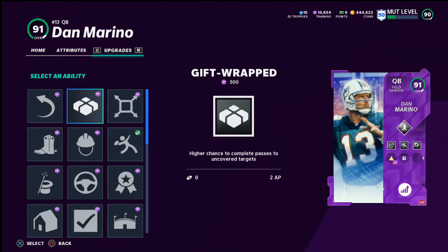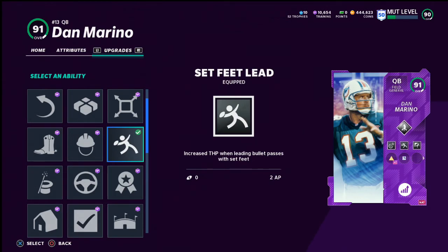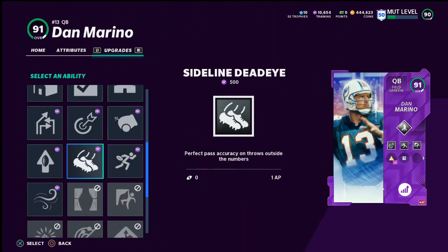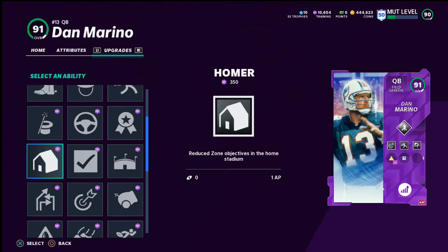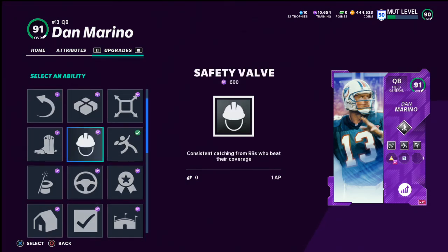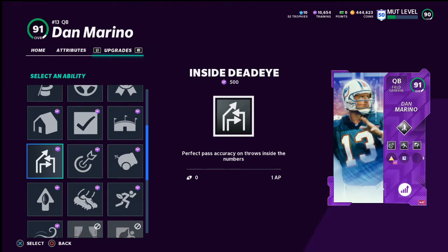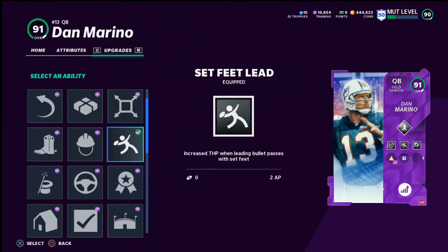I've tried a lot of different abilities in this slot. I do like Quick Draw — the only issue is, yes it costs one ability point, but even though you can get the ball out quicker, I was still having a lot of issues throwing out of the sack. So personally I went with Set Feet Lead. I think Set Feet Lead is perfect for Dan Marino because he's not really going to be running out of the pocket a lot — he has like 59 speed. Some people like Conductor but I hate it personally. If you wanted to put Outside Deadeye and Inside Deadeye on him, he'd get perfect throw accuracy, but the next ability I'll talk about is more important.